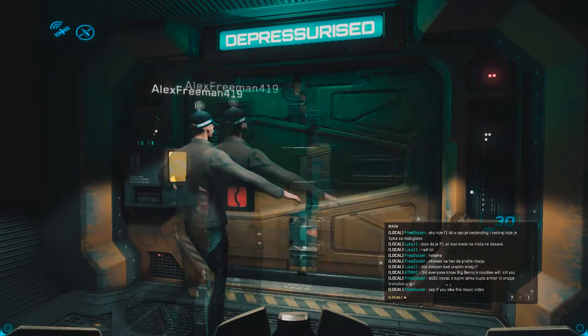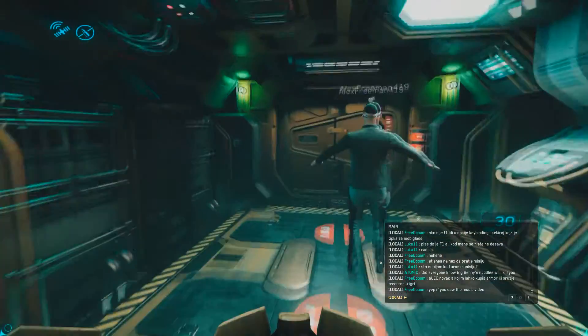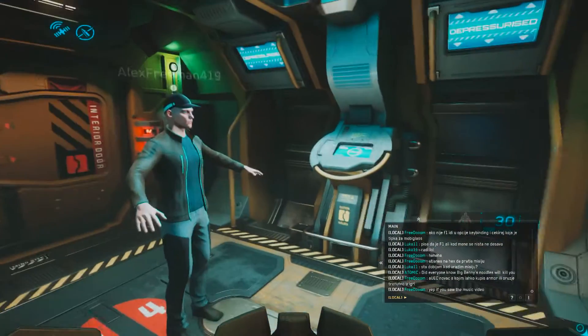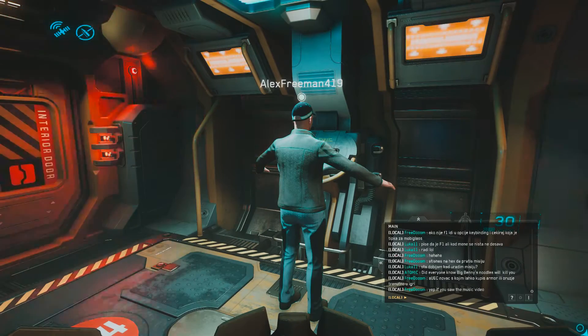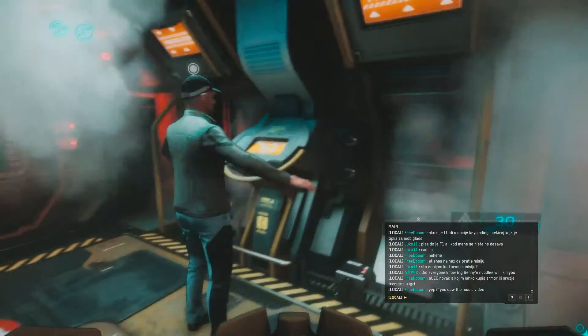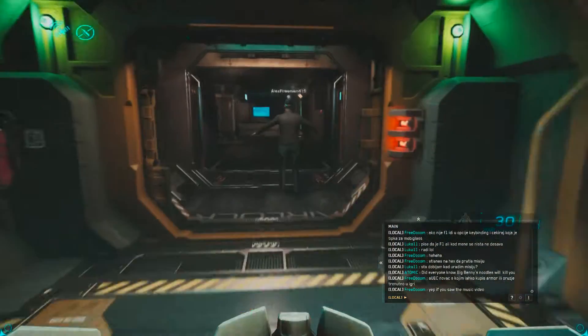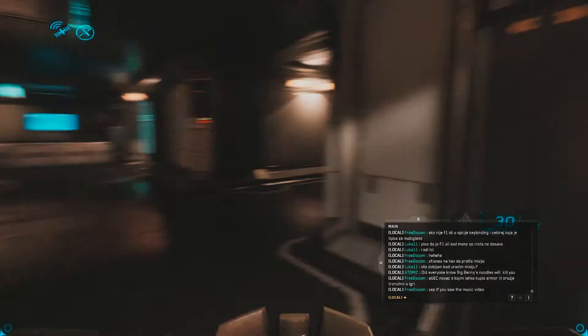Next we checked what the conditions are for you to die without a spacesuit. Here we are going from outside to inside, and as you can see nothing happens, and Alex was able to enter back into the holisar.